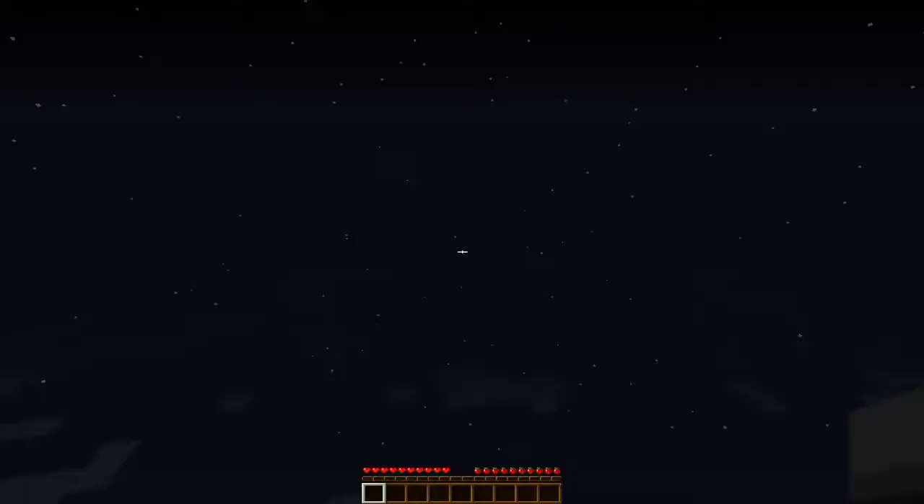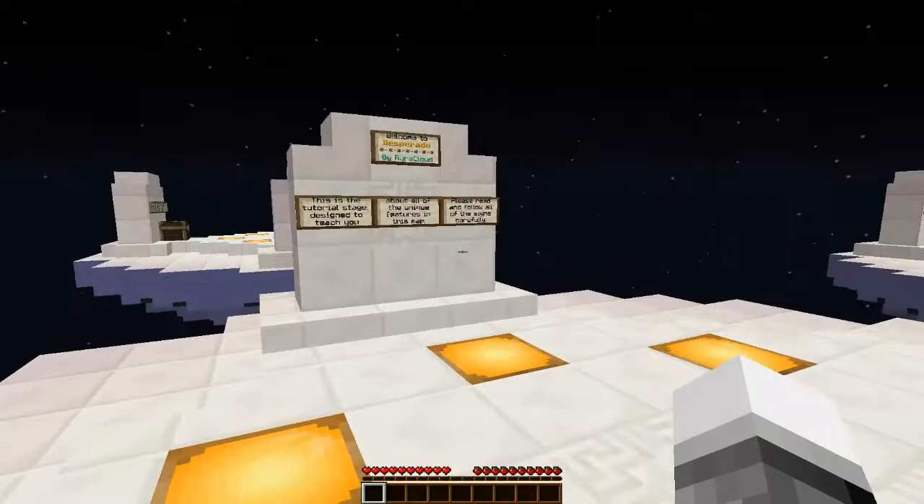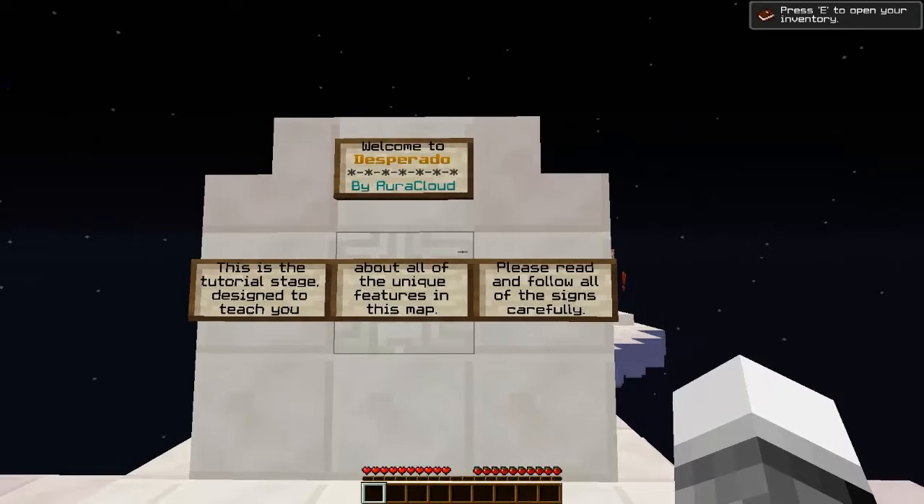Let's play some Desperado. Alright, so far so good. Welcome to Desperado by Aurora Cloud. This is the tutorial stage designed to teach you all about the unique features in this map. Please read and follow all of the signs carefully. Alright, I can do that.